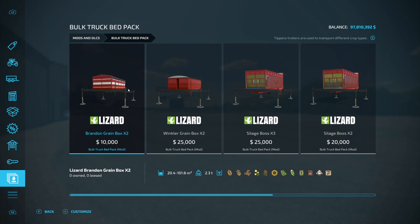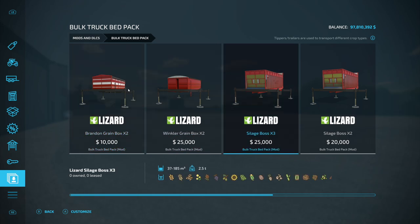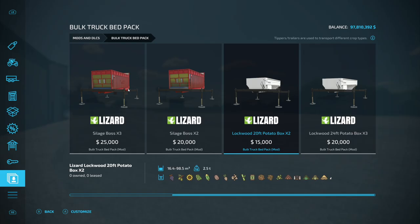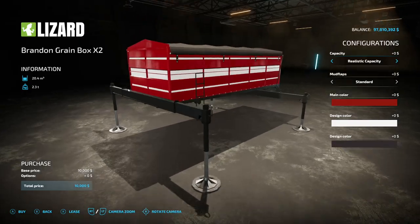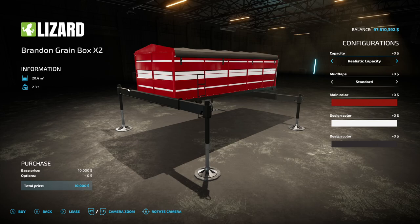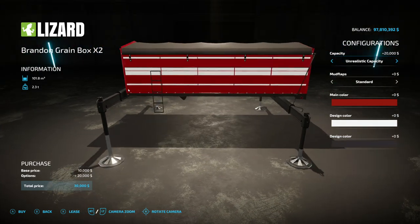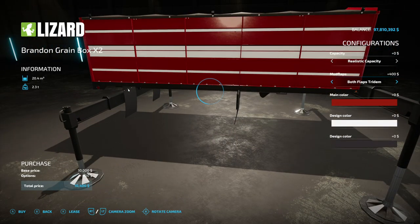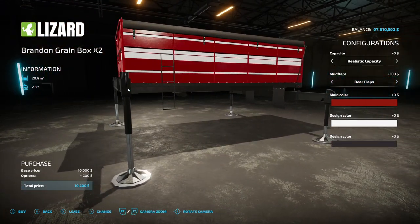Next we have the Bulk Truck Bed Pack from BC Bueller Farms. It includes the Branded Green Box, the Winkler Green Box, and the Silage Boss — in X2 and X3 — plus X2 and X3 versions of the Lockwood 20-foot potato box. You don't have to put potatoes in it, you can put whatever you want. The Branded Green Box holds around 20,400 liters. Mud flap options vary depending on two-axle, three-axle, or no axle setup. Main colors match those from the Volvo truck.